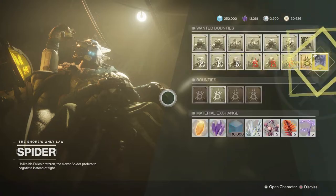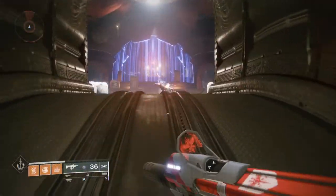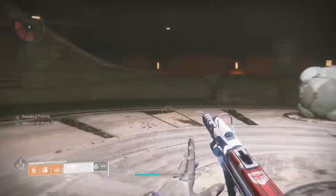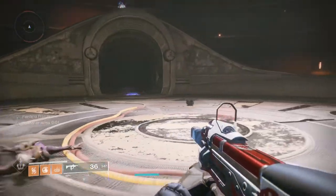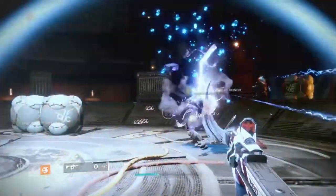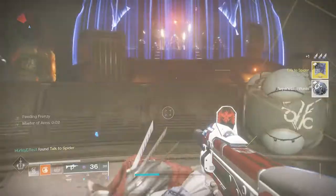Spider is going to send you right back into the Empty Tank lost sector to hunt down a fallen captain. Complete the lost sector like normal, and then when you enter the boss arena near the end, turn around and the captain will jump down behind you. Take this captain out and return to Spider once again.